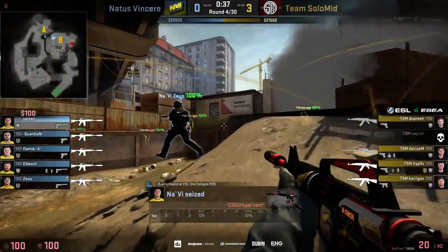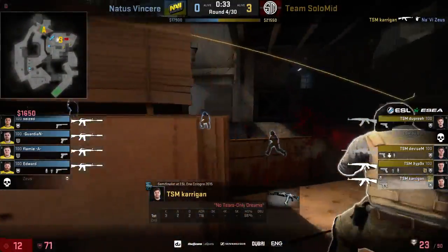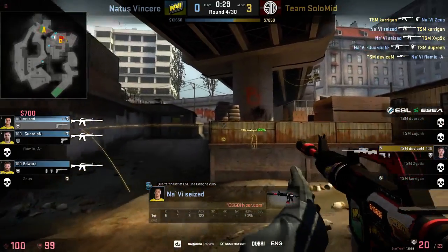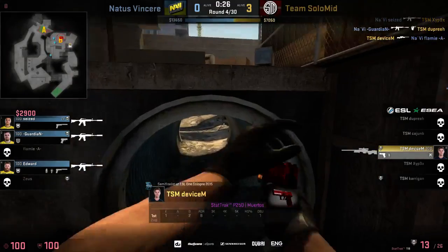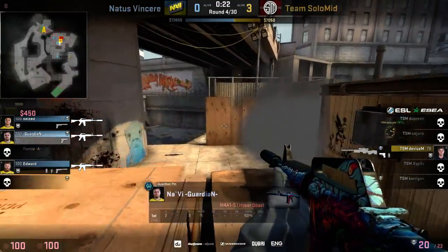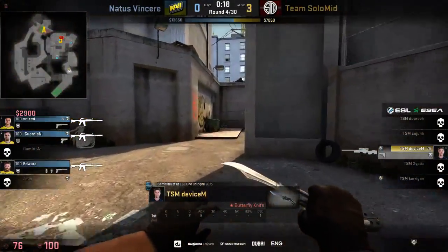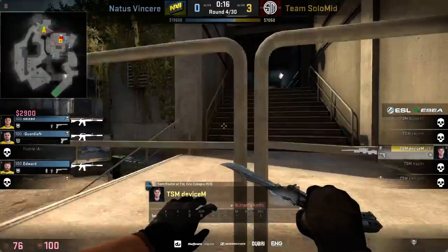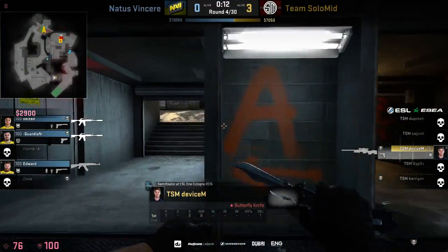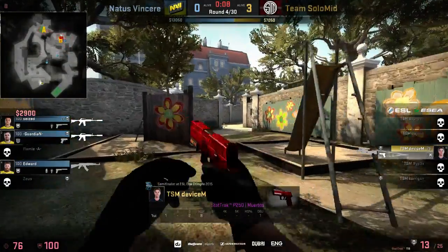Soo steps it up getting a frag as well — 4v5 heading into the bombsite. Kerrigan with the flash popping through the smoke but gets killed by Cease right away. Cease with a double kill. Guardian chimes in as well, leaving it up to Device to get back into the round for the Danes, but he's already backing away from the B bombsite, trying to save his AWP for the next round. Saving that AWP would benefit them a lot.